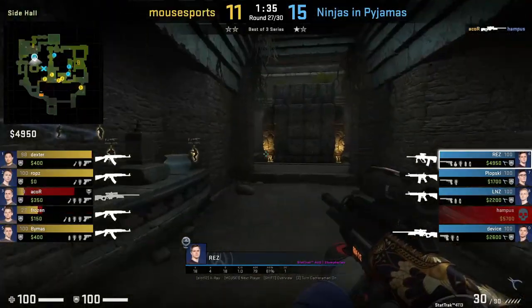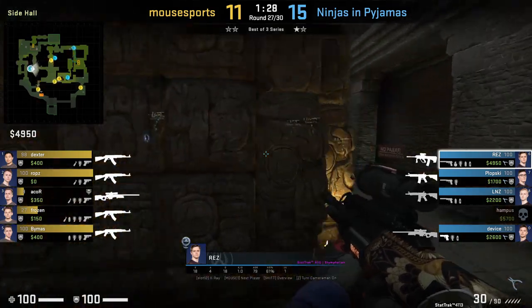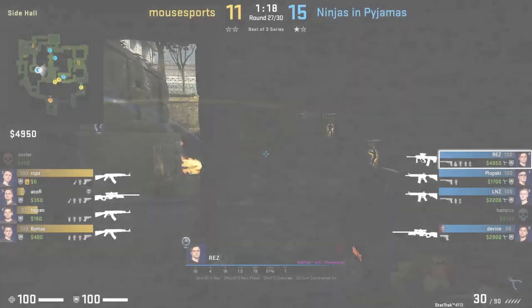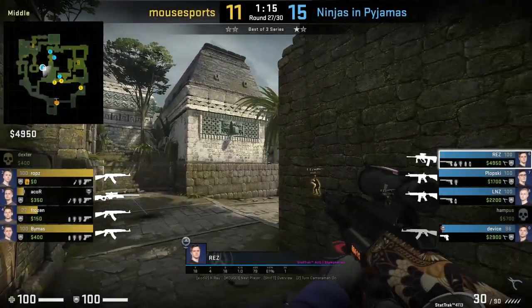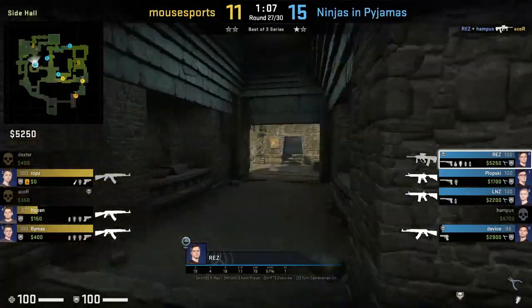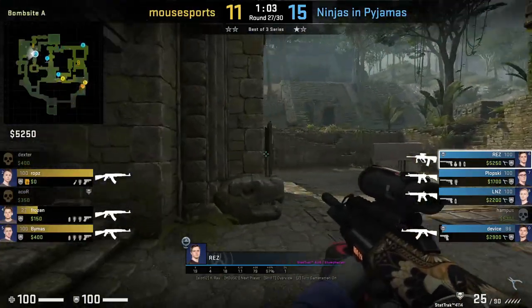Another aspect of playing donut is that you can easily peek or push mid for info if you need it mid-round. Rez in this round pushes donut, peeks mid, and kills A-Core. He then falls back to A, however the rest of the round isn't shown here as Mouse Sports opts to end towards B.